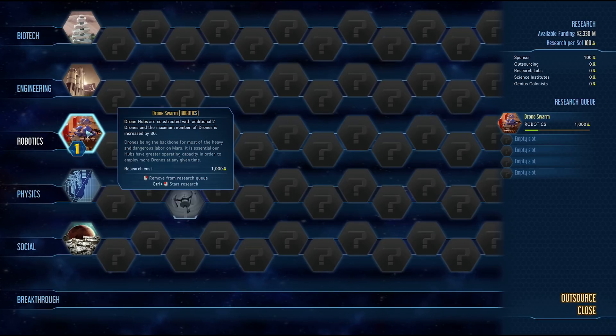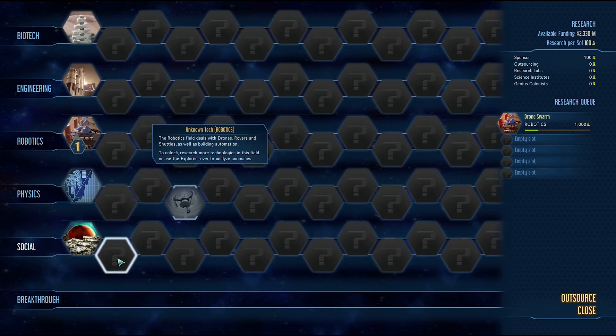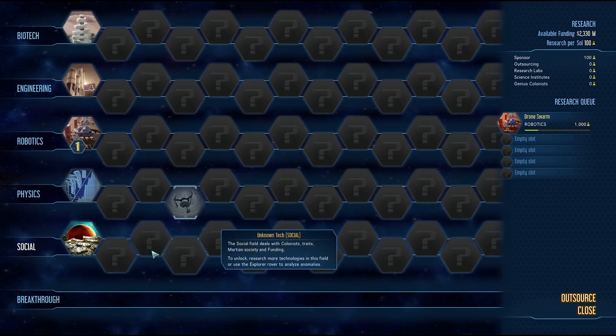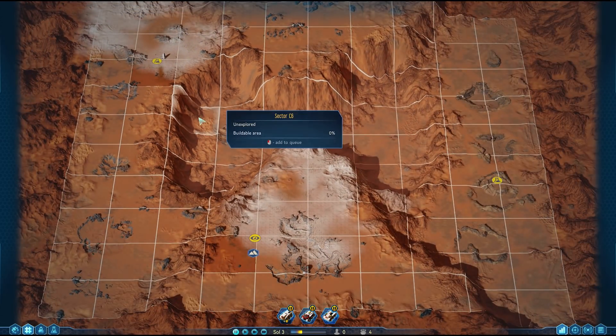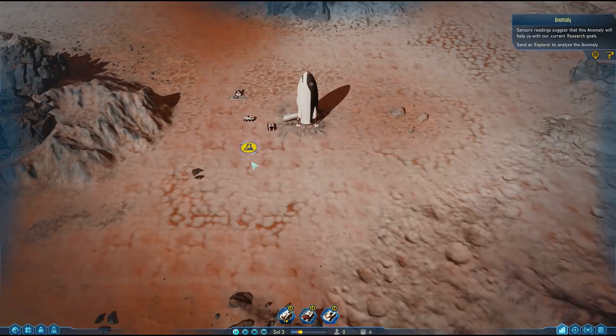Clicking on the anomaly, it's the beaker type — this one generates research points and they contribute to any ongoing research. I could get a tech a bit quicker if I want. I'm not going to get it yet though; I actually want to wait until the research techs turn up and then pick it up to get that tech a bit sooner. Meanwhile, there are some metals down here.